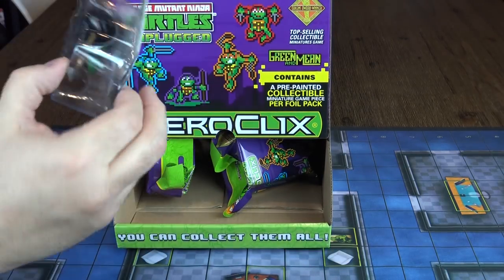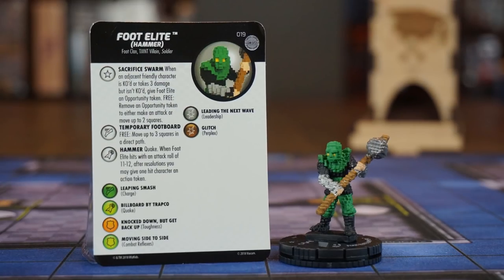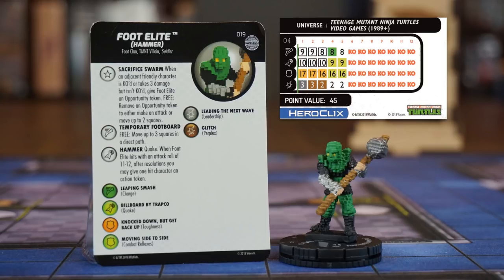In the last booster for this video, a rare Foot Elite armed with a huge hammer. Leadership on an unnamed character — that's going to help if you play a lot of foot characters. His hammer also gets a critical hit from attack rolls of 11 and 12, but on top of that it has quake and you may give one hit character an action token. That's really good. 45 points, five clicks, three damage, a free action special speed power that allows him to move up to three squares in a direct path, plus the same Sacrifice Swarm trait we just saw on the uncommon Foot Elite. Worth pushing to get perplex on that second click — there's a lot of potential here.